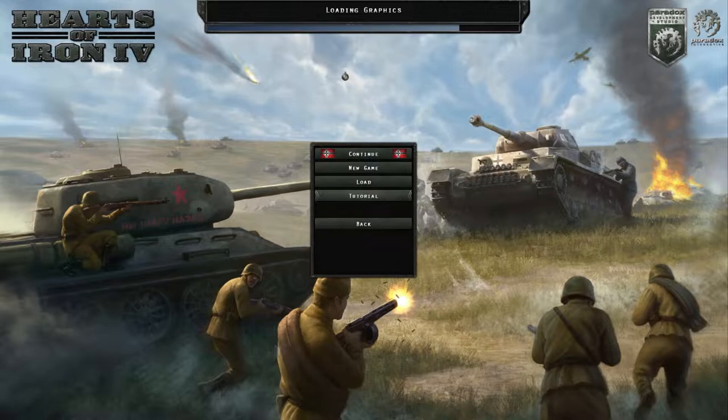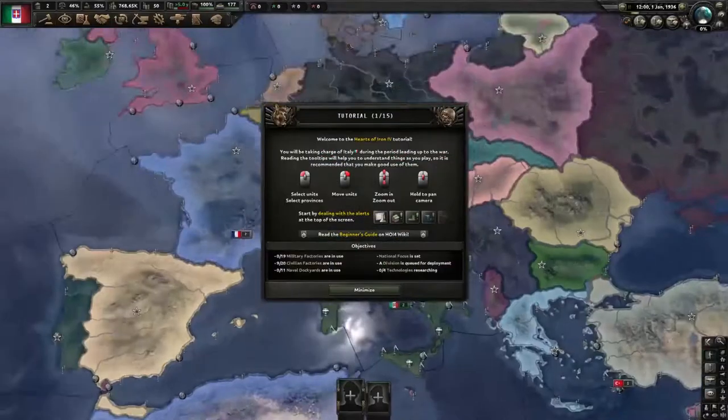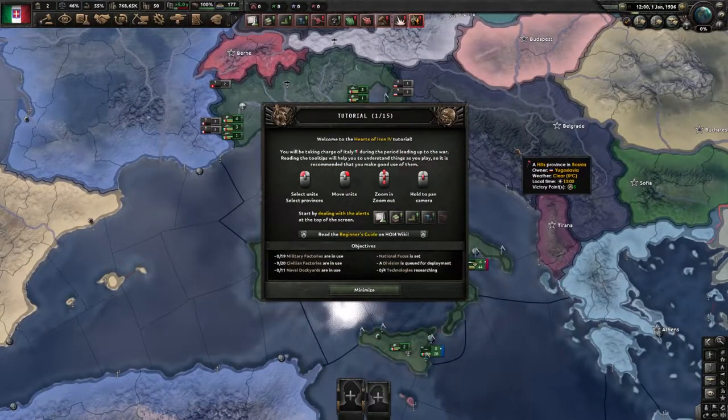Alright, a bit of fresh loading — it's always good. Welcome to the Hearts of Iron 4 tutorial. You'll be taking charge of Italy during the period leading up to the war. Reading the tooltips will help you understand things as you play, so it is recommended that you make good use of them.